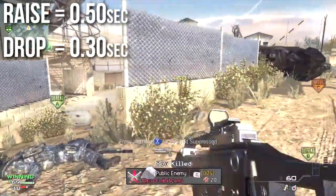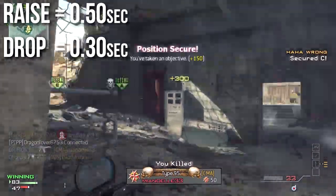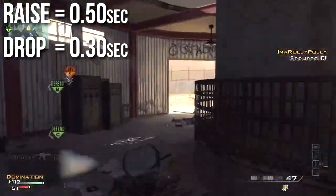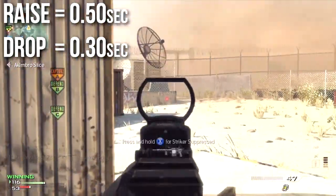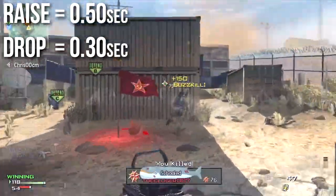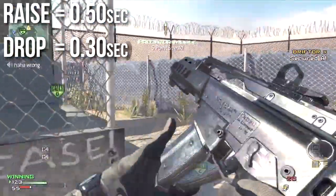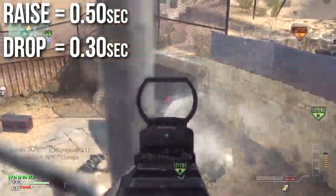I don't normally cover raise and drop times on non-secondary weapons, but the G36C is an anomaly amongst assault rifles and a monster at raise and drop times. You can raise this weapon in half a second and drop it in three-tenths of a second. The only thing you can draw faster than the G36C is the 5-7 pistol, and you can't put away anything in this entire game faster. This makes the G36C ideal for overkill classes — if you're running a sniper rifle or a riot shield and want something powerful you can draw very quickly. When you stack this with Sleight of Hand Pro for faster weapon swapping, you can pull this gun out in a quarter of a second, which is ridiculous.